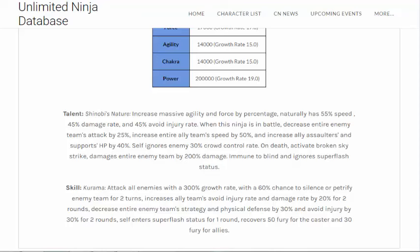For the skill — Kuruma: attack all enemies with 300% growth rate, with a 60% chance to silence or petrify the enemies' team for two turns. Increase allies' avoid injury rate and damage rate by 20% for two rounds. Increase entire enemies' strategy and physical defense by 30% and avoid injury by 30% for two rounds. Self enters super flash status for one round. Recovers 50 fury for the caster and 30 fury for allies.